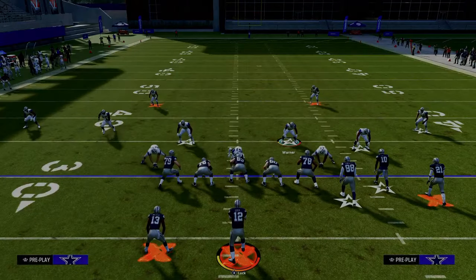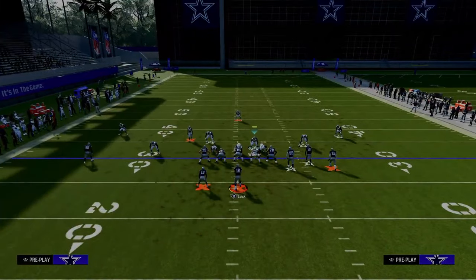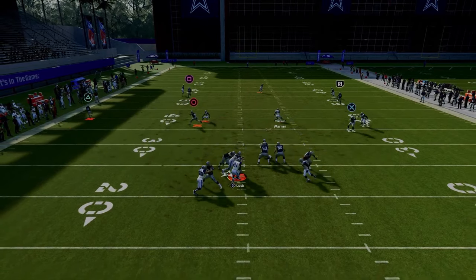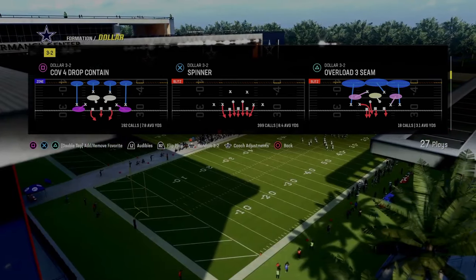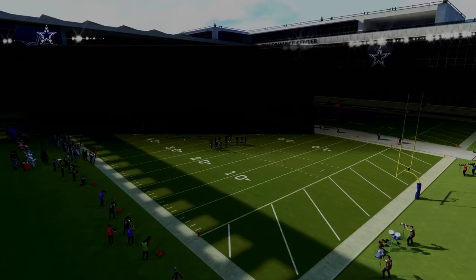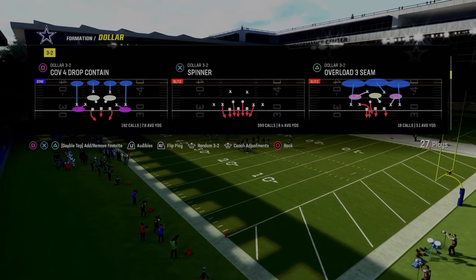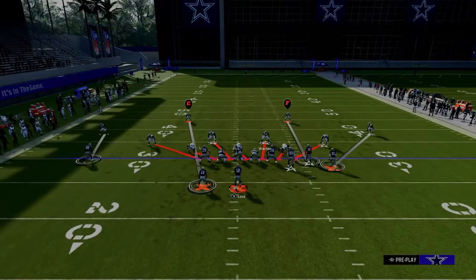The next blitz is also out of the dollar defense, and it's going to be a much better pressure system — the play Spinner. I recommend having auto-flip off for this. Spinner is the best blitz in the game by far because of the blitz angles built into the play. What you're going to do is just pinch your defensive line, and then — especially if defending gun bunch — drop the right-side player into a hard flat, cross-manning the tight end, and maybe press the outside corner in a third.